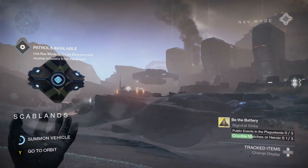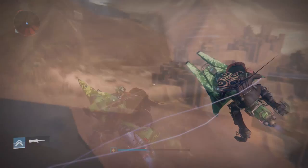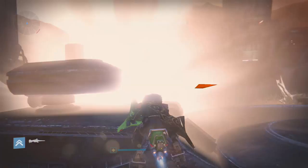Coming in as an honourable mention, it is going to be the Mars sparrow flyer where you get on top of the ship and just get out of the map. The reason I'm putting this as an honourable mention is because all you're doing is infinitely flying in the void. Also, since you are sparrow flying outside the map, the chances are you'll just get kicked back into the map.